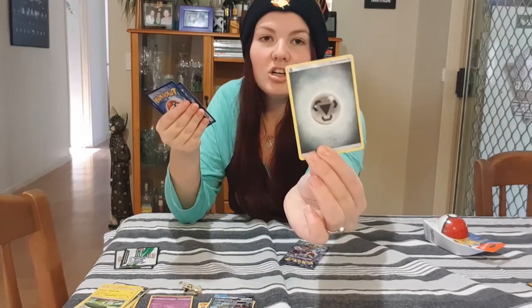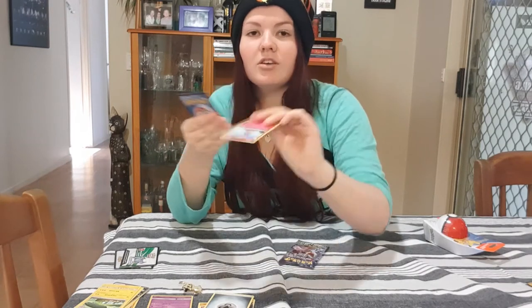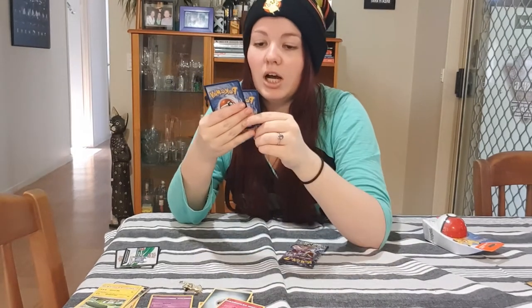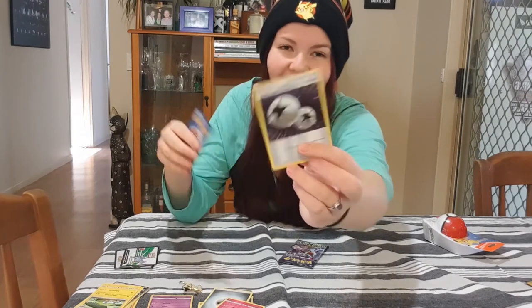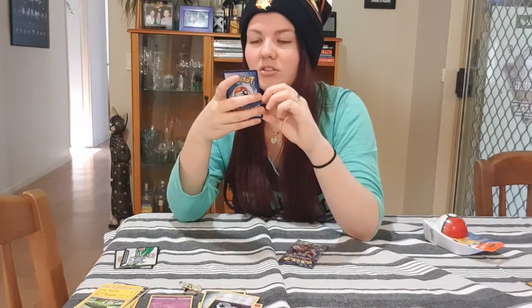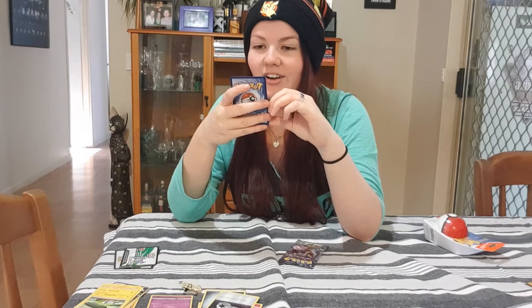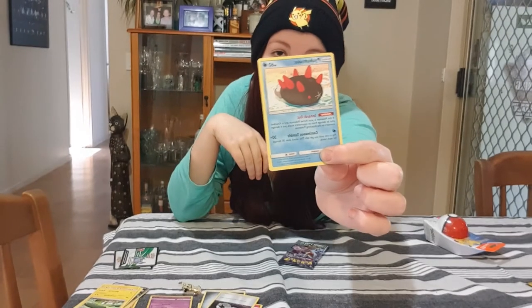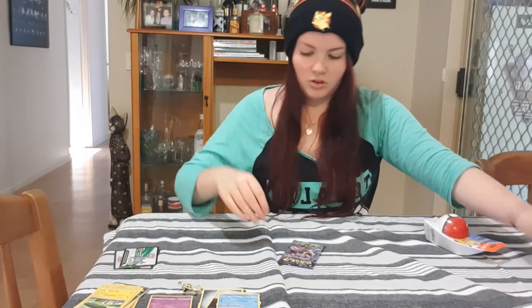Got another basic energy card there. Granbull — I know this one, I recently caught it in Pokemon Go. Double Colorless Energy — I don't even know what that does, but there's that card. And then there's Pyukumuku — I don't even know. You guys can correct me on that. And that's all the cards done from Sun and Moon.